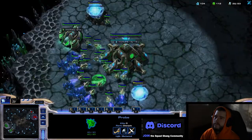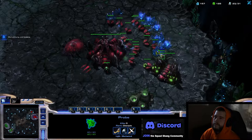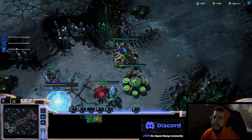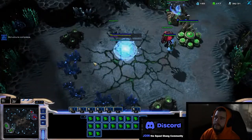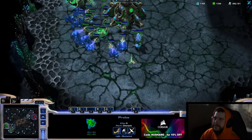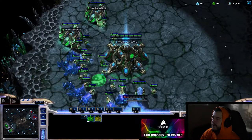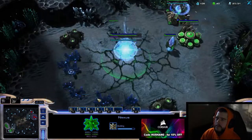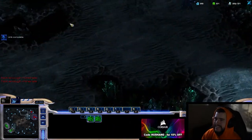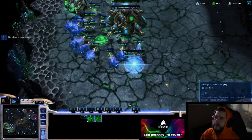Getting into the game here, we have a really standard opening from my opponent. You can see the pool is just finishing here at like 2 minutes, which is basically what you want to see so you can play standard. If you see a pool earlier than that, you really want to figure out exactly what he's doing — there's a lot of aggressive stuff they can go for. So this game I'm going to open up with a charge lot opening, which is kind of like an easy version of the Adept build that was really popular a couple years ago. If you want a super easy aggressive build, I'd highly recommend this one.